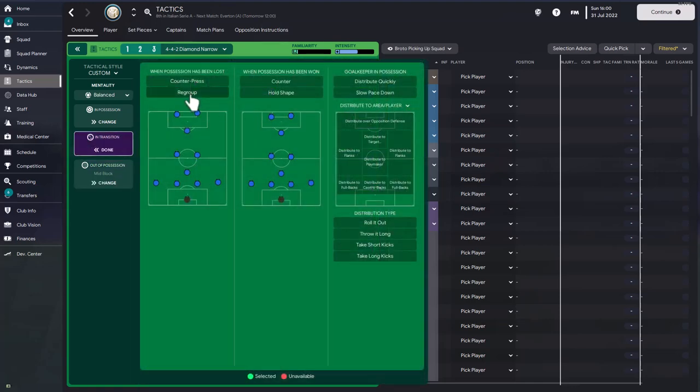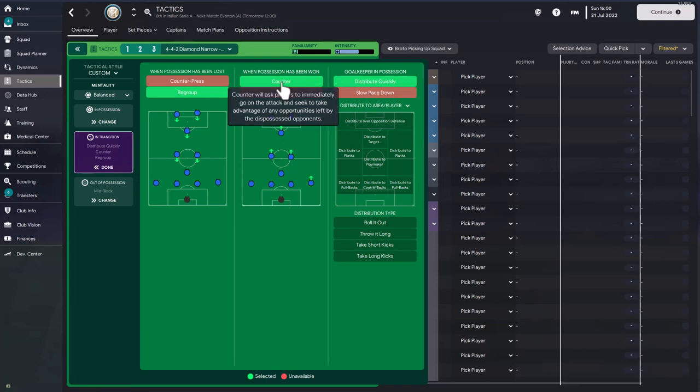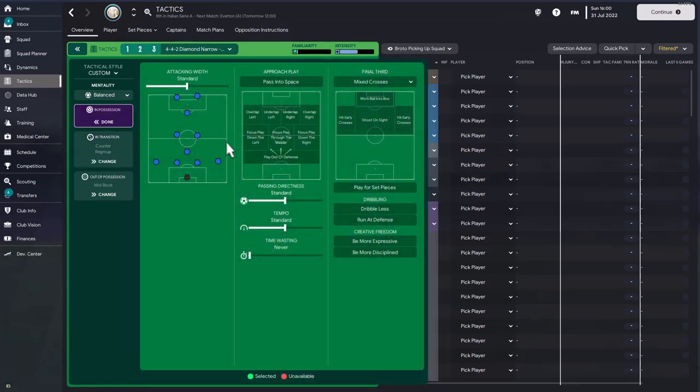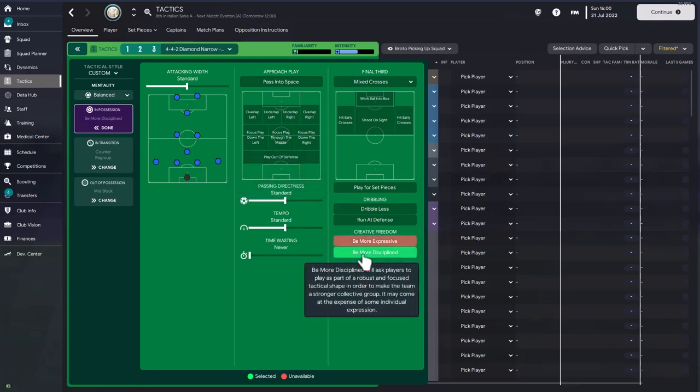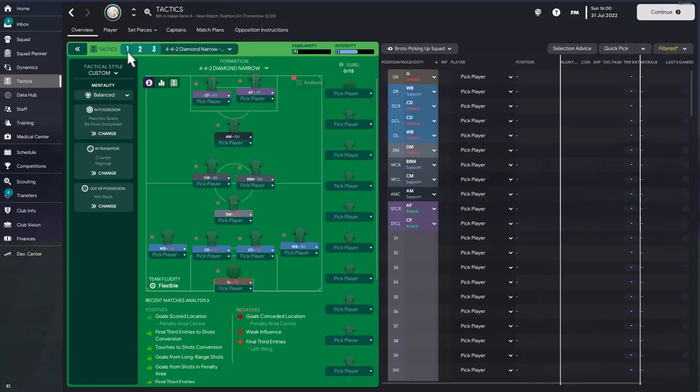In transition, the team was expected to regroup when possession was lost and fall back as quickly as possible to stop the opposition counter-attack. When they won possession, the instruction was to counter and distribute the ball quickly. In possession, everything was left on standard — no playing out from the back, with more discipline to lock the team's creativity and make them a more robust unit, harder to break down. The pass into space instruction, although causing some possession loss, was useful when hitting the opposition on the counter-attack, helping move the ball quickly into the final third.